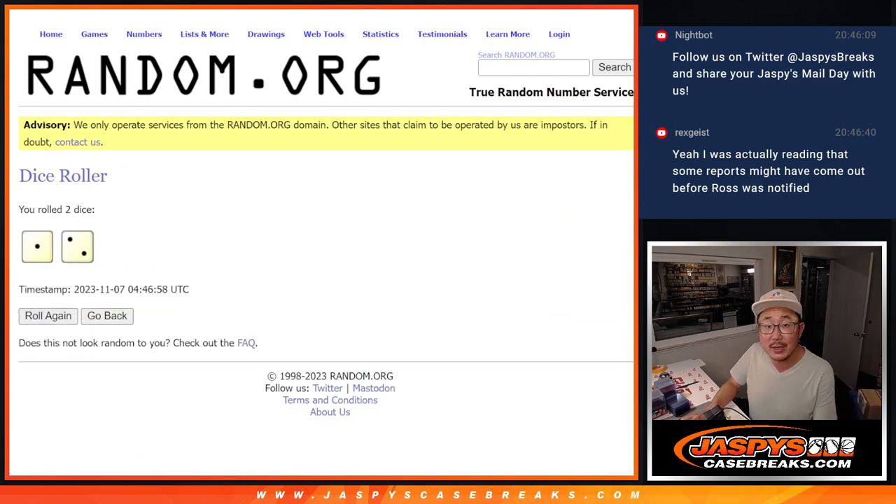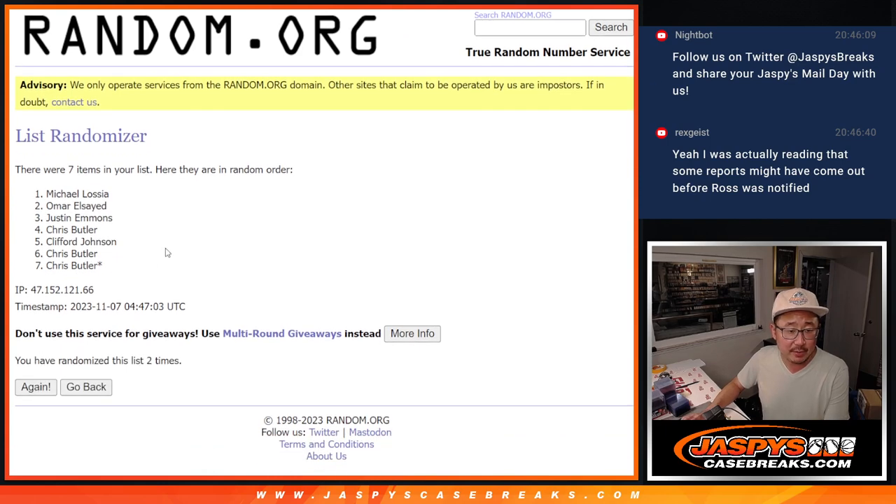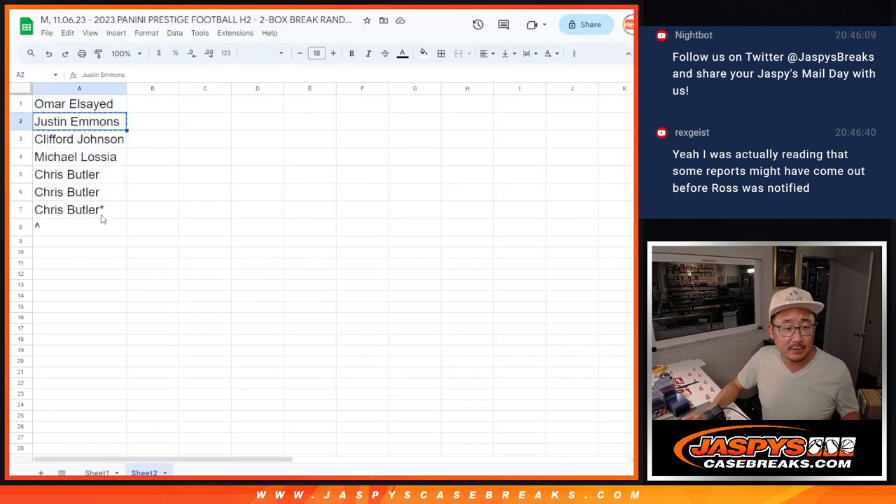Name on top after three gets an extra division. One, two, and three. There you go, Justin — after three times, an extra division for you. It's a nice little snack.